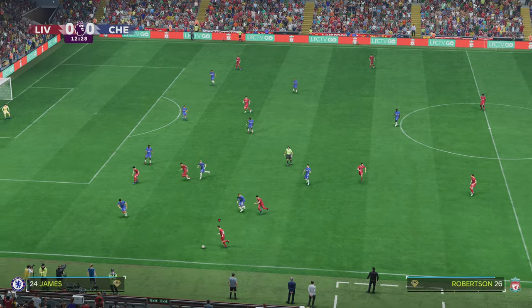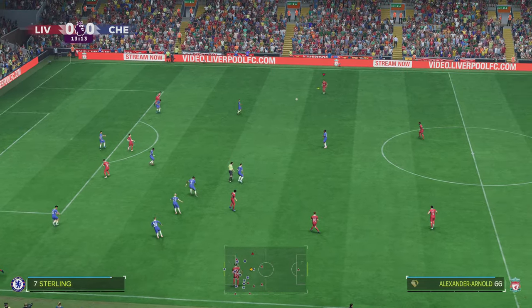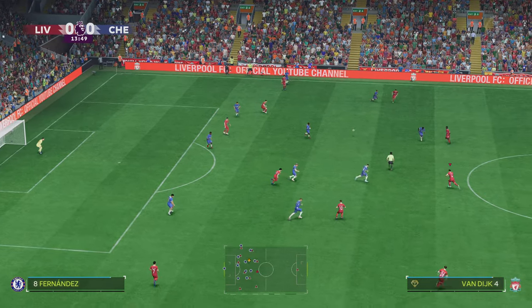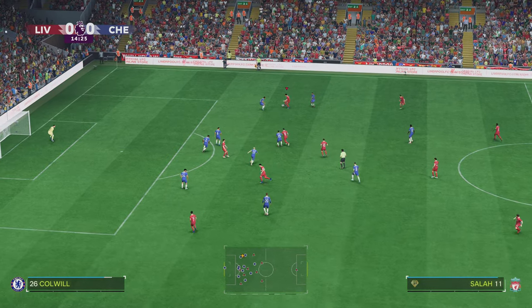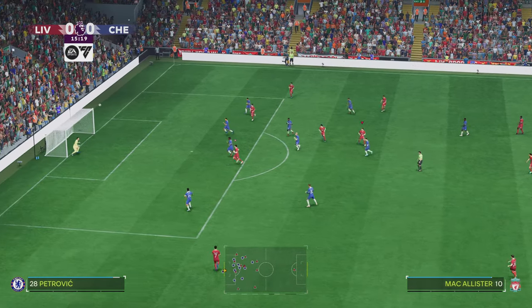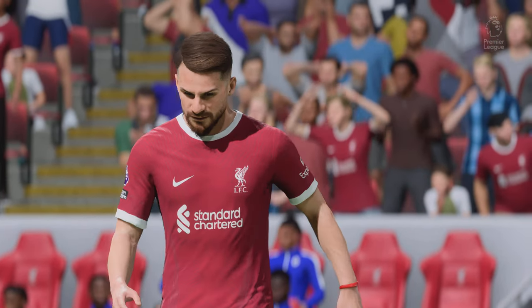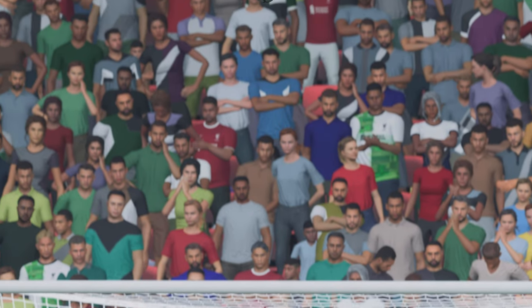Andy Robertson. Jones. Switched on and ready to intercept there. Liverpool moving the ball forward — what can they do from here? Goes for goal. And that was hit from some distance and didn't miss by a great deal. It was certainly full of confidence. And to attempt the shot from there, that was close.